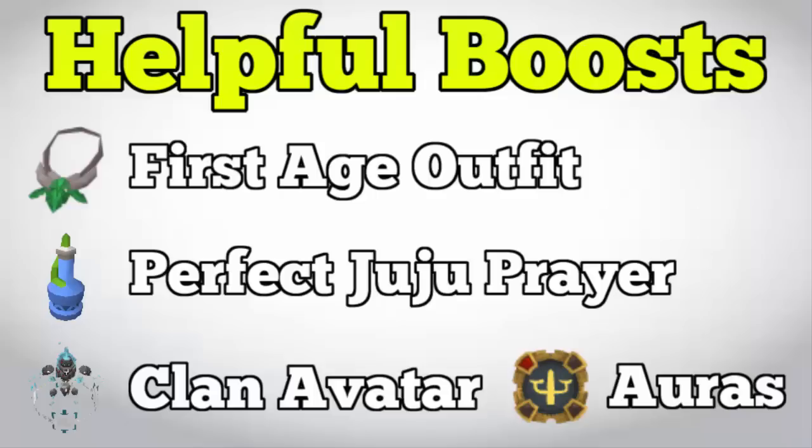Third is the clan avatar. If you're running bones you'll most likely have a beast of burden, but if you are in a clan make sure the avatar is on your world so you get at least the 3% extra experience boost. Finally, there are three prayer auras — Harmony, Salvation, and Corruption — which boost your prayer XP by 2.5%. They last an hour, so they work really well if you train prayer in stages, such as while the Hefin Voice of Seren is active.